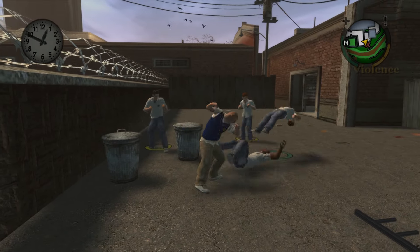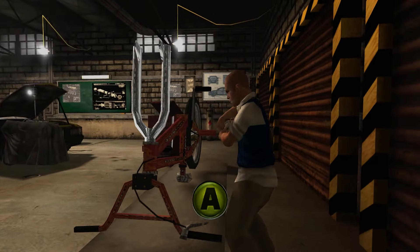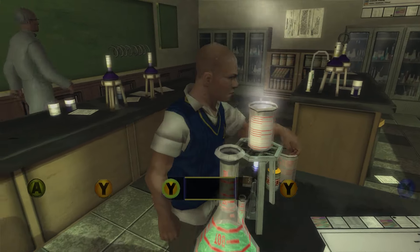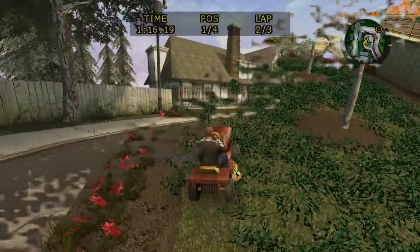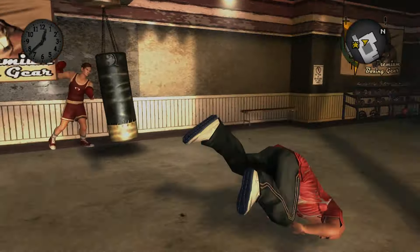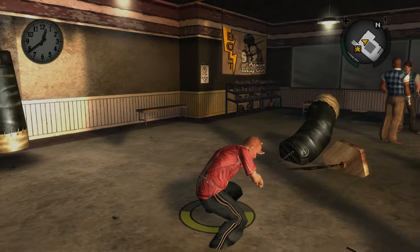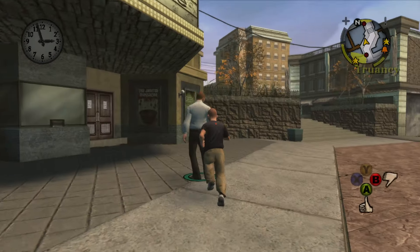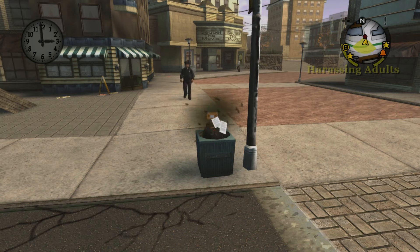Beyond fist-fighting and slingshotting your way to the top, there are dozens of exciting and addictive activities to participate in — including your typical school courses, side jobs, racing, and a handful of carnival games. But if all that wasn't enough, Bully is filled with truly legendary glitches, ranging from playing dodgeball in heaven to running above the map. So without further ado, let's get started.